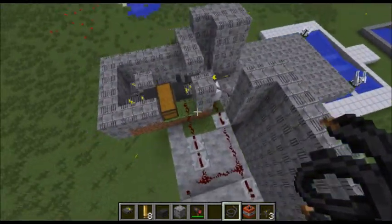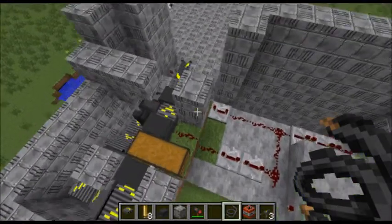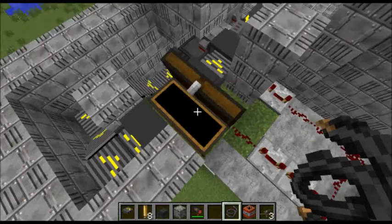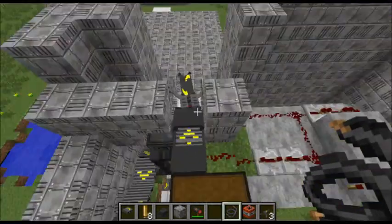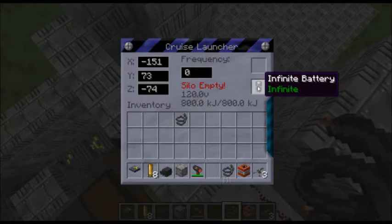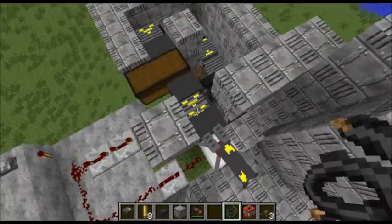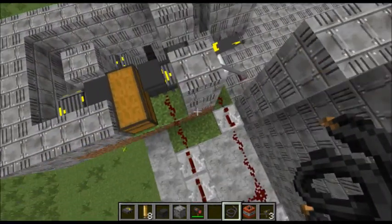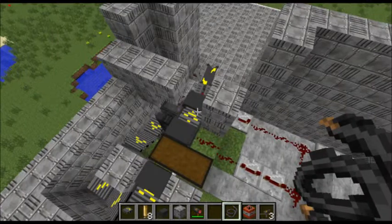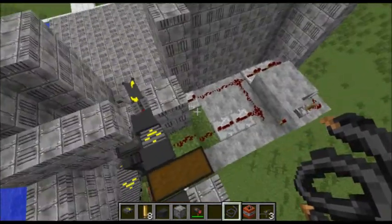We've got the automated missile launch here. It's a pretty simple design — I've got a similar design that launches four missiles at a time to beat the living snot out of somebody's force field. There are 20 missiles in here, and every time this clock activates it's going to fire the missile first, then dispense a missile out of here, which reloads and repeats. Before somebody builds this: it does have an infinite battery in it. If you do not put something with a really fast recharge rate in this slot, this will not recharge fast enough. You can probably use a hopper in place of it.